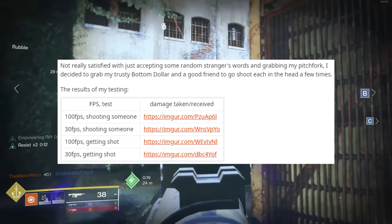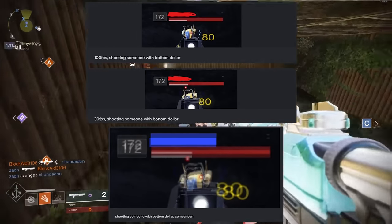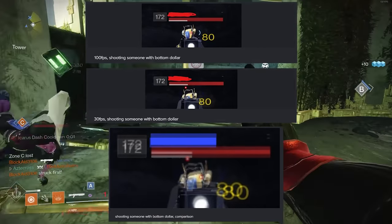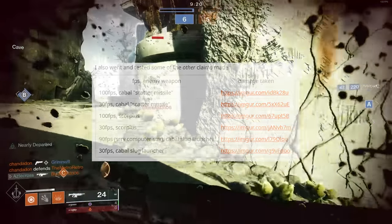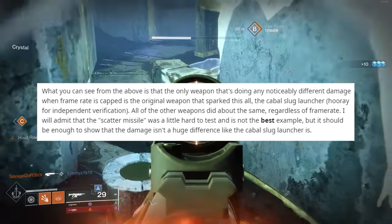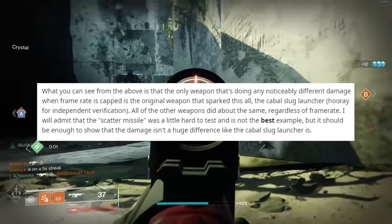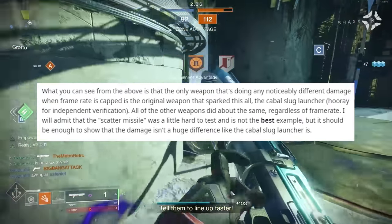The results: he shows incoming damage at 100 frames per second versus 30 frames per second with Bottom Dollar. From the comparison chart between 30 and 100 FPS, this has no bearing or effect inside of PVP, which makes sense. He also did additional testing including Cabal Scatter Missile, Scorpius, and Cabal Slug Launchers at different frames. For PVE at least, it looks like all of them took less damage at lower frames. However, the only weapon doing any noticeable different damage when frame rate is capped is the original weapon that sparked this all — the Cabal Slug Launcher. All the other weapons did about the same regardless of frame rate.